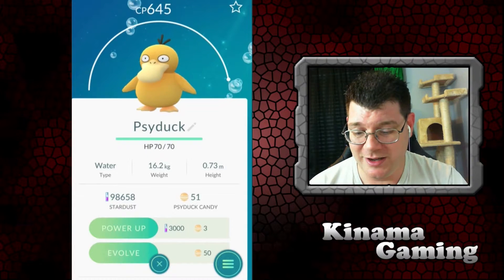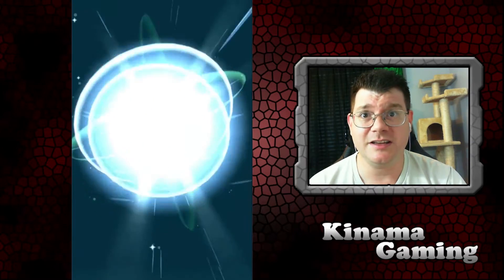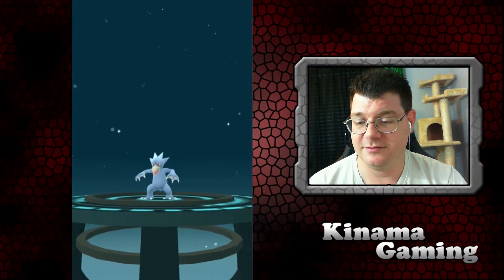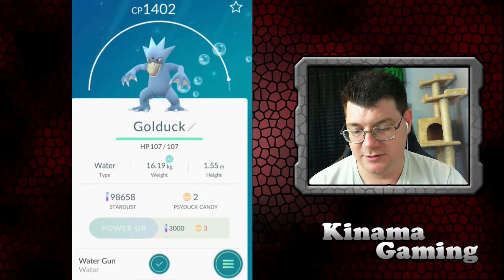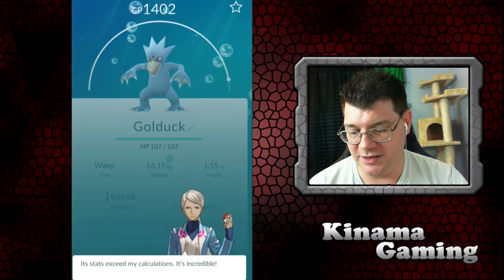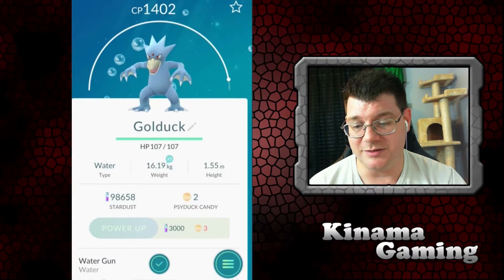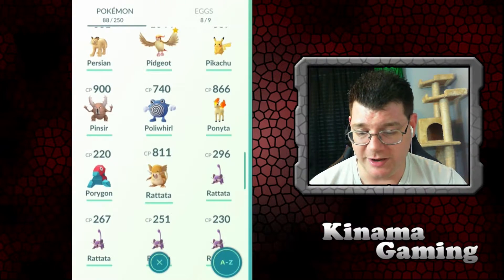My Golduck kind of sucks so let's see what this Psyduck at 645 evolves into — hopefully one with good stats. 1402 — very nice! Let's appraise it. 'Your Pokemon is a wonder, what a breathtaking Pokemon.' Best attribute — hit points, the stats exceed calculations. It didn't even comment on his attack or defense. I don't know if he's good — we'll do a battle and find out. Both Raticates have the same name — I think one was supposed to be Raticate.